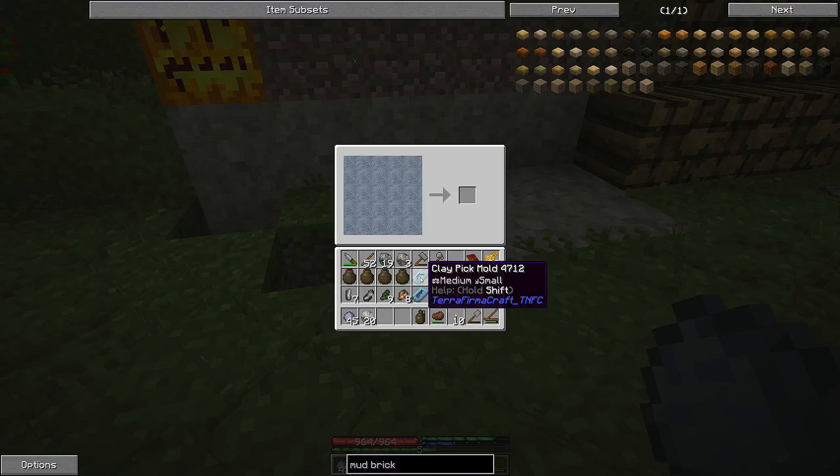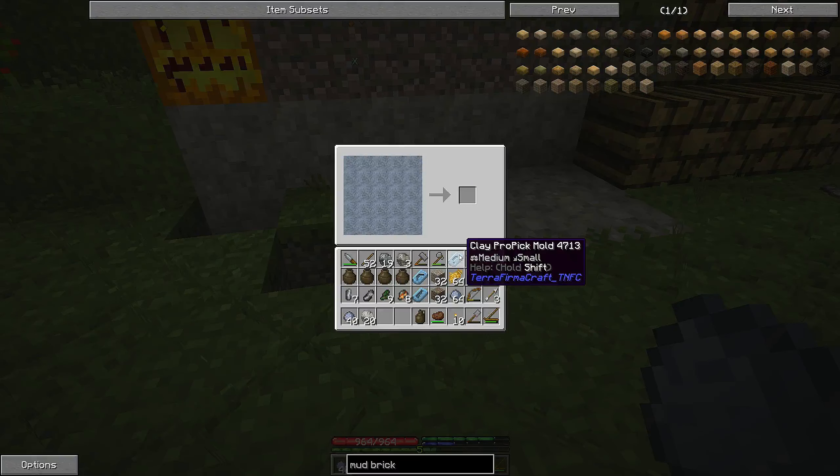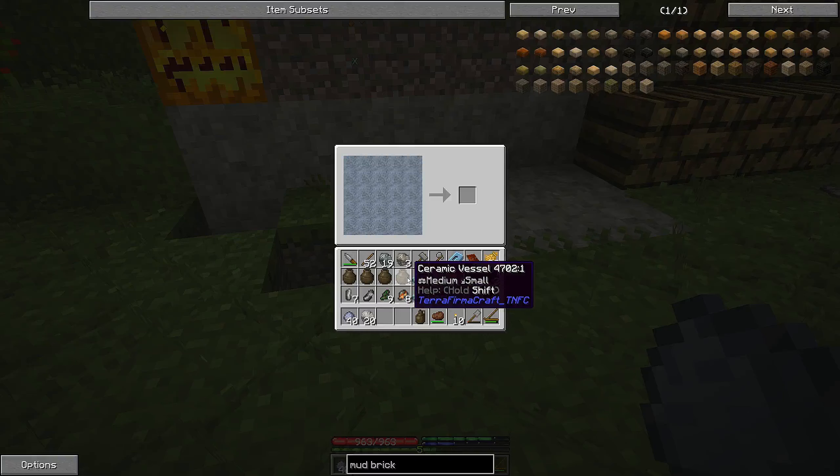A saw mold. And I also want a prospector's pick, which looks like a mining pick with a handle on it. So now I need to make my ore into a liquid form to be able to pour into these molds.